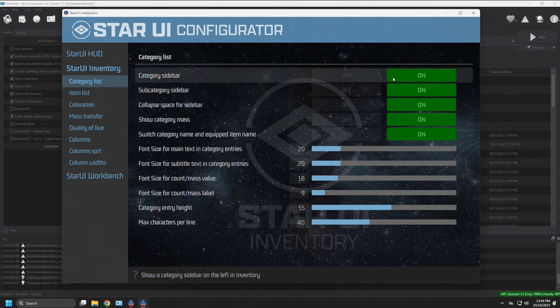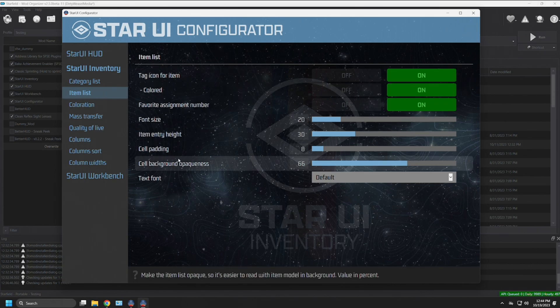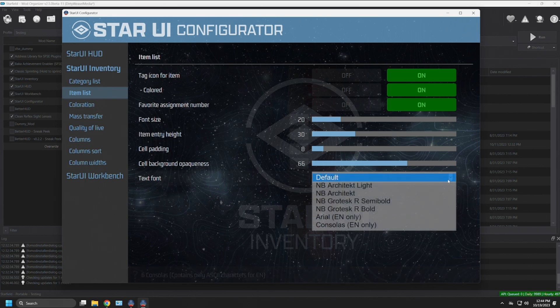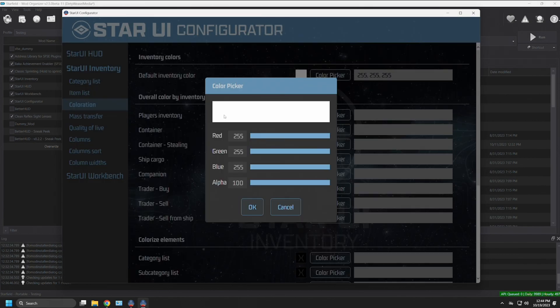The tooltip tells you exactly what each setting does — for example, 'show the category slide bar on the left in the inventory.' You have on/off buttons, can set the font size, and do a bunch of different things. There's quite frankly too much to go over in full, but you can change fonts, change colors — note these are RGB colors, not HTML colors. There are web applications to help you pick colors and get the three-digit RGB codes, or you can click the color itself and adjust red, green, and blue manually. You can also change the opacity (alpha).